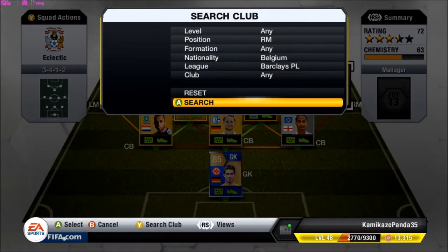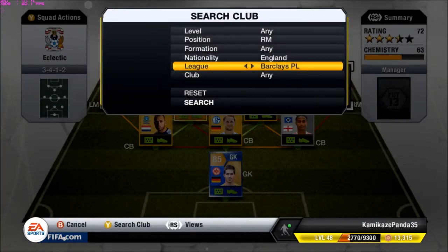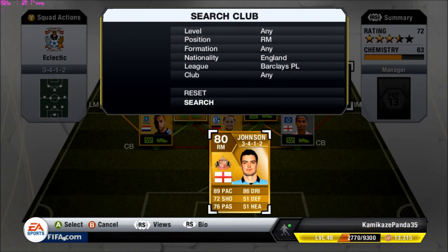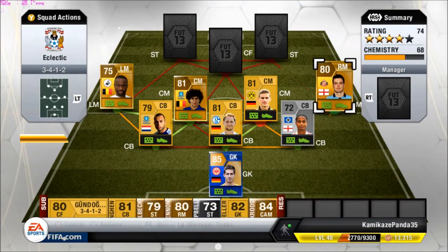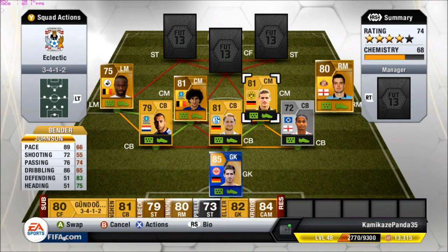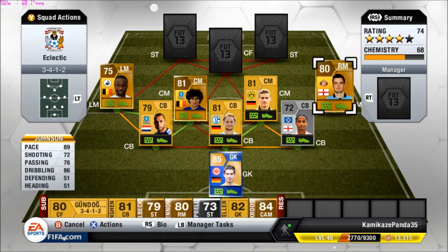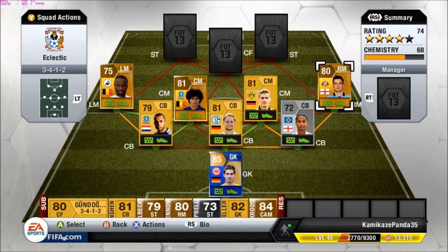The right midfielder will be also from the BPL — Johnson — another very fast player. He has good dribbling, decent long shots, and I think medium-low work rates. LeMah has high-medium work rates, so Johnson will just be a nice pacey guy for going up the wings, which I think is really important for this formation.